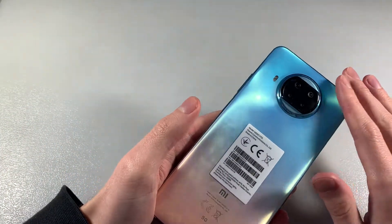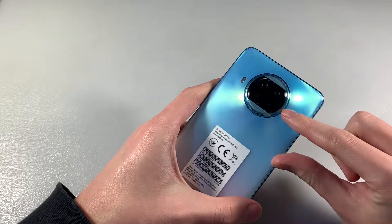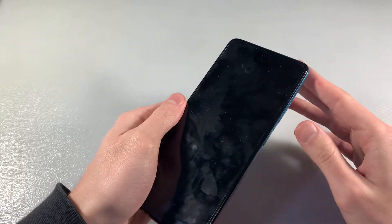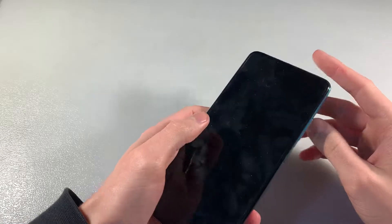The device is made of glass and plastic. On the back side there is a quad camera. On the front side there is a 6.67 inch display and front camera.